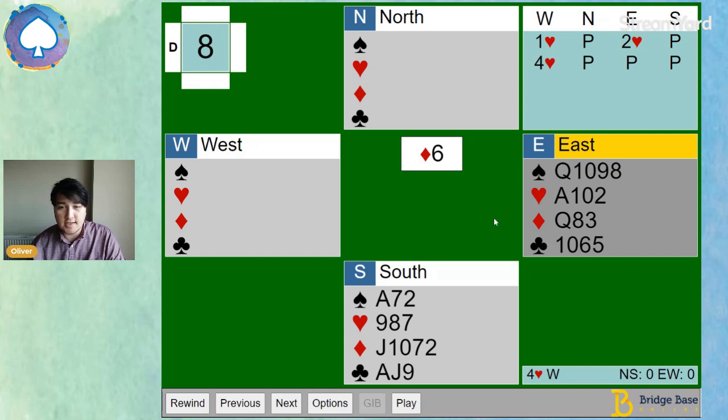Our partner's kicked off with the six of diamonds. Our basic lead system is fourth and second — fourth from an honour, second without an honour, top of a doubleton, middle of three. So I'm not really sure what this lead is yet, but we'll have a look as the play develops.